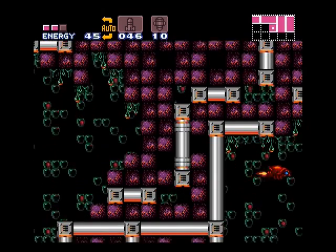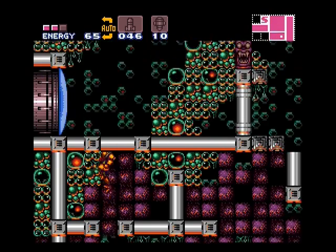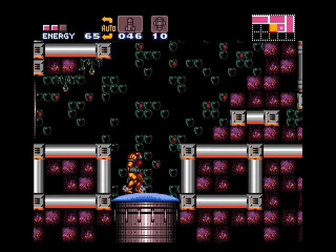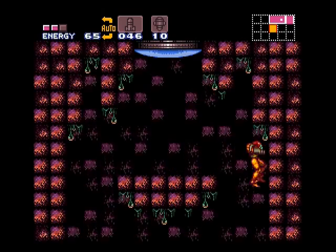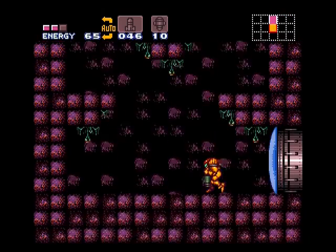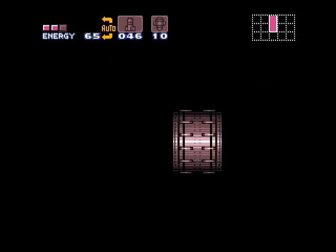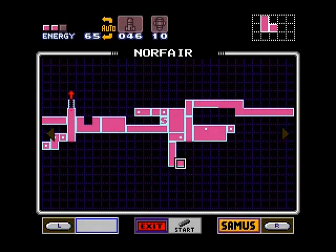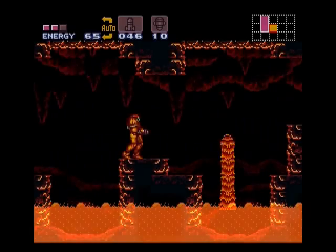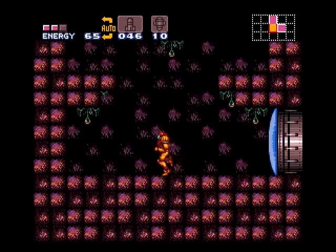There's a glitch in combination with that — you can use the short charge. It's a bit complicated and I can't really do it consistently, so I don't want to even try showing it. I did it once to skip to the rest ship without getting the grapple beam. I should have got a map station at some point — I don't know where I'm going. I'm pretty sure this takes me up from where I was already — this is the normal way to go through to get the wave beam.